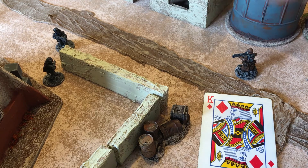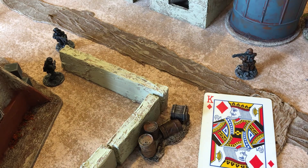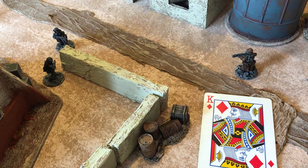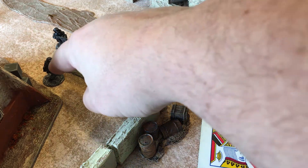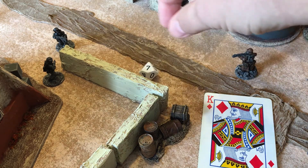He has a minus one when he uses burst fire, due to the fact that he's spraying indiscriminately rather than picking a specific target. So his plus one from aiming has been negated by the minus one for burst fire. He normally needs a five or above — he gets a six, so the first model has been hit. His second shot also has a minus one for burst fire, plus another minus one because that guy is behind cover, making it a minus two. But the plus one for aiming makes it a minus one overall. He rolls a seven — another hit.